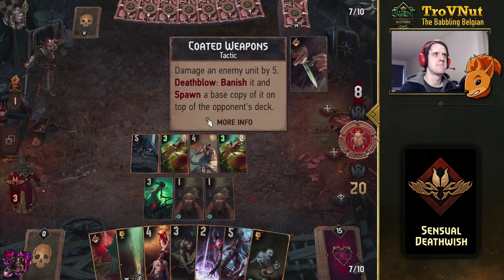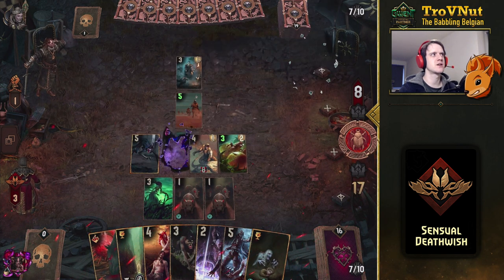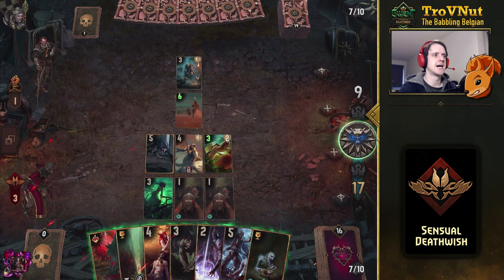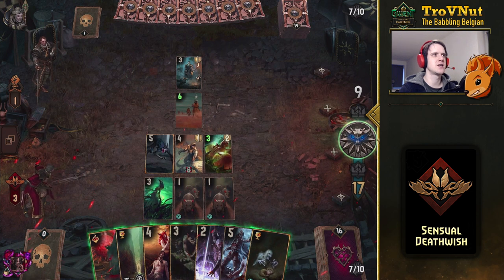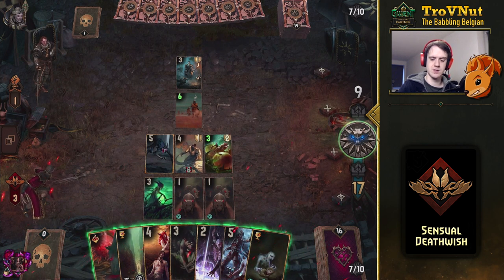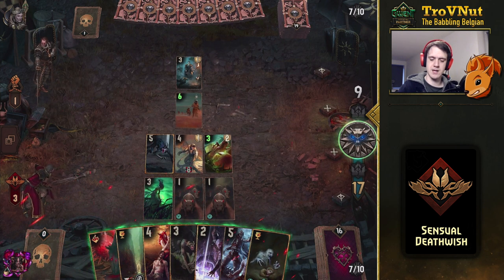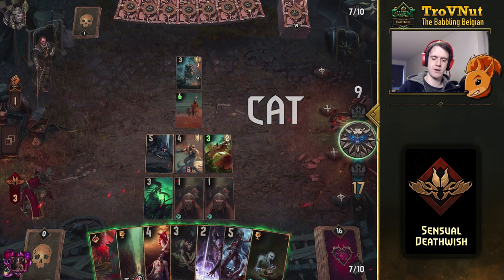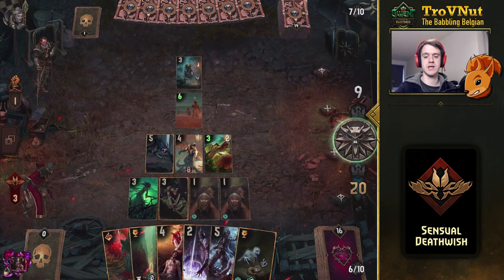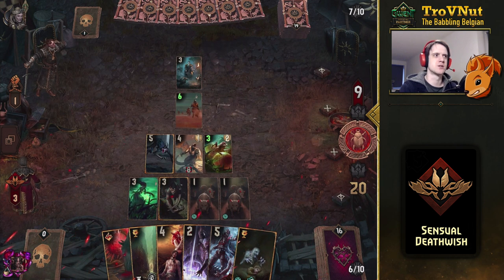We got Coated Weapons. Is it still Nilfgaard then? That doesn't really gel with Tactics too well. I think the Were-Rat is actually not going to be that useful right now. I don't have Dominance anymore — should have used the Taskmaster earlier. But I could use the Were-Rat over here because that's where the overwhelming majority of our opponent's units are going to be placed.